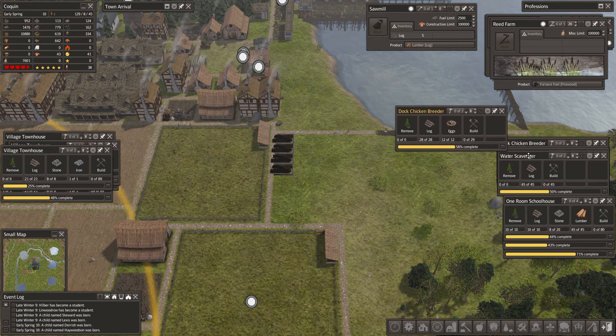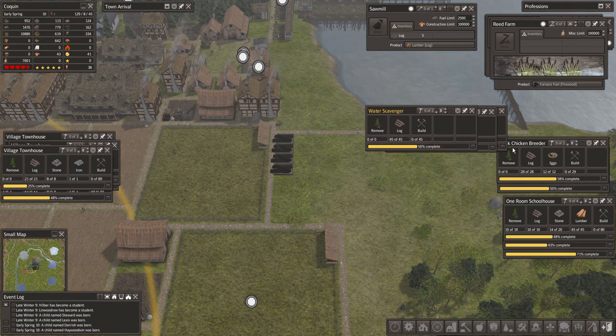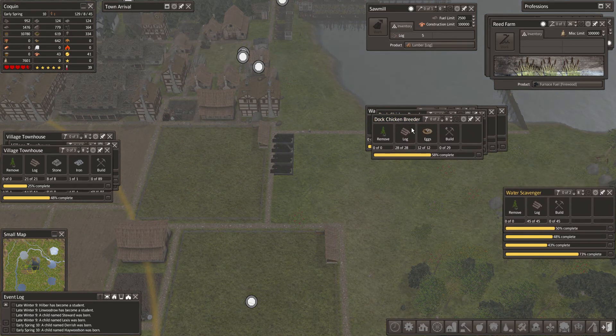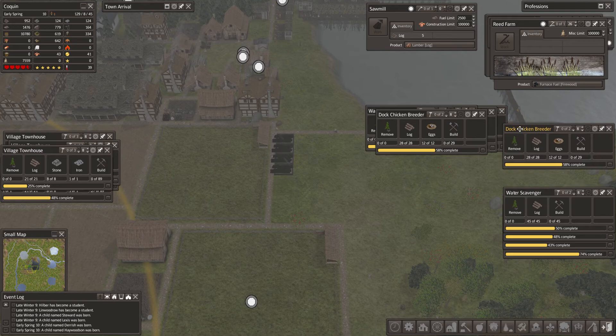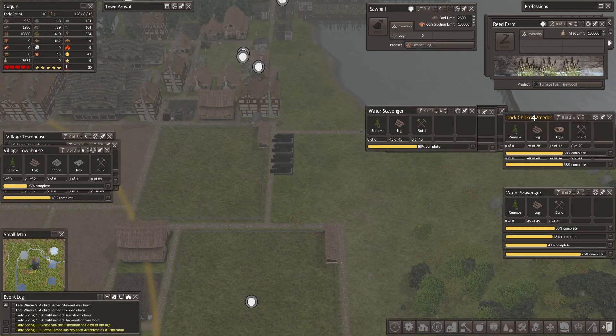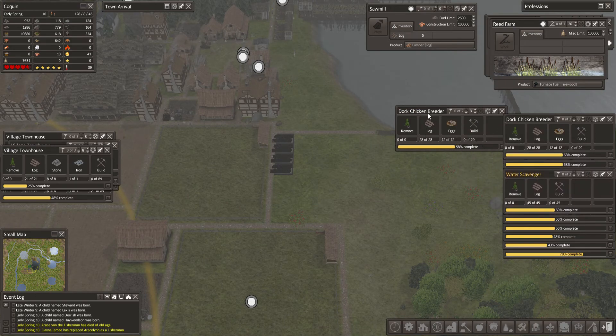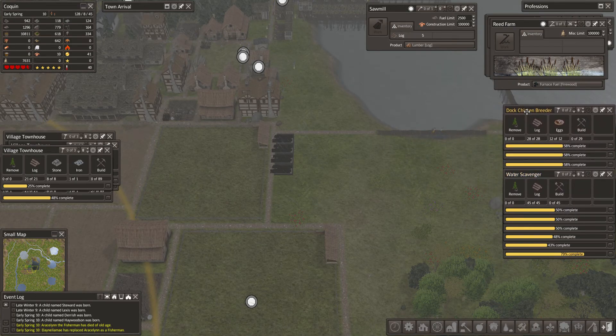I've got a bunch of stuff queued up: water scavenger, chicken breeder, chicken breeder, water scavenger, a couple chicken breeders, a couple water scavengers.